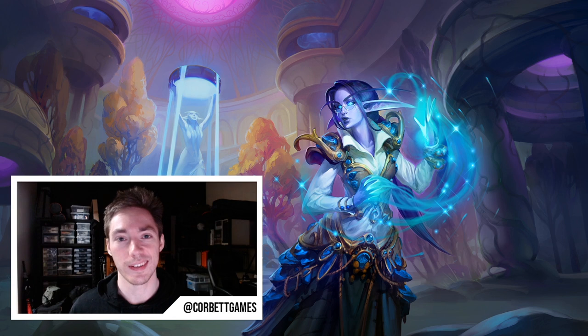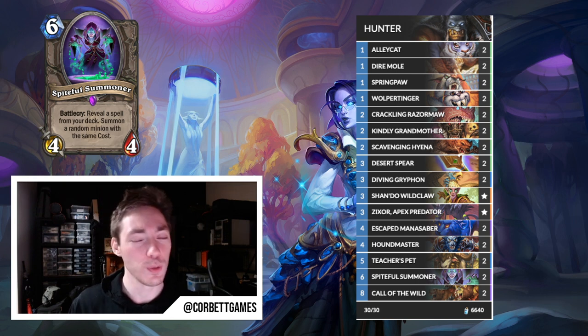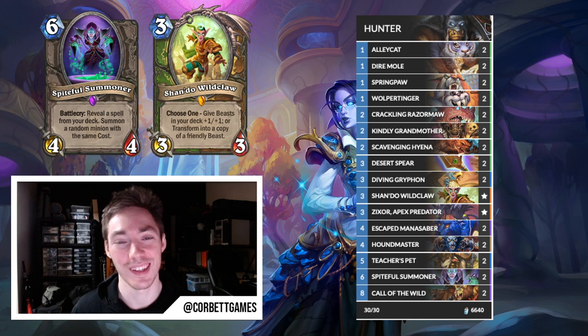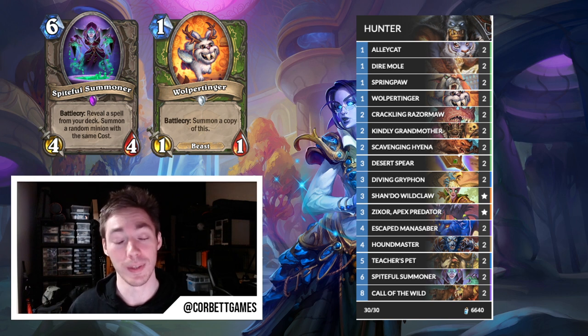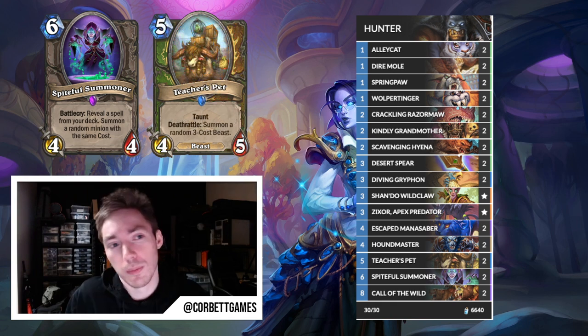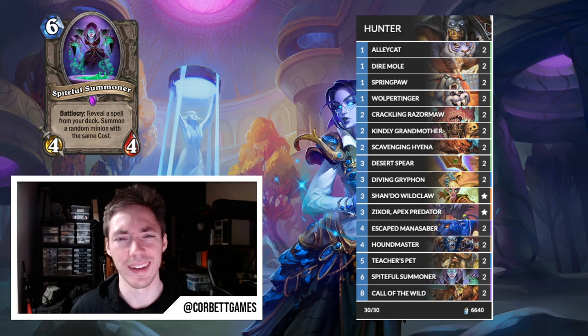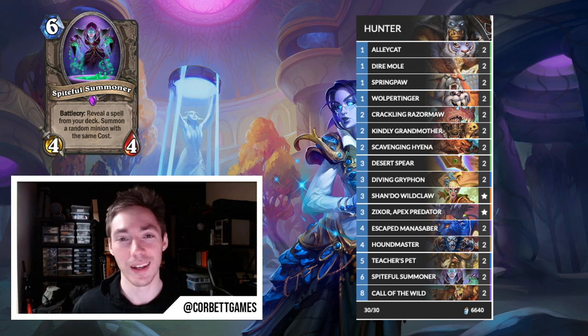Even Warlock now has very strong unconditional hard removal, which it previously lacked — a ton of support this expansion. Next up is Spiteful Hunter. I couldn't quite figure out what I wanted to do with the Hunter class, but once the wheels started turning on Spiteful Hunter I got very excited. The deck uses a lot of new synergistic beast cards, including Shando — a Kalecgos 2.0 of sorts for beasts — and an Alley Cat 2.0 that improves the early game and snowball potential with Hyena. Teacher's Pet also provides solid stats for its cost as a mid-game beast. Hunter hasn't always been the most-played archetype in Wild, but maybe this list inspires someone to give it a shot.